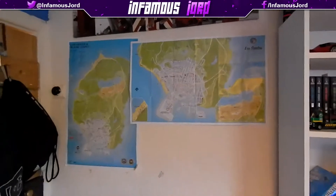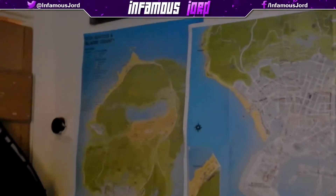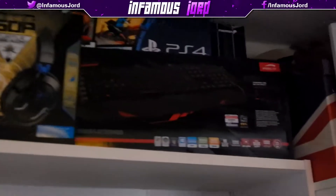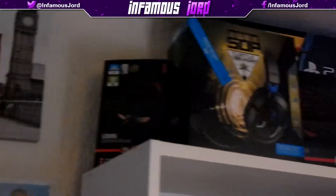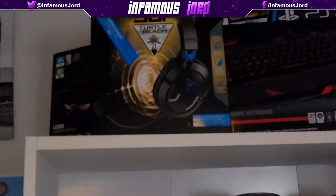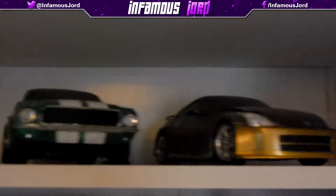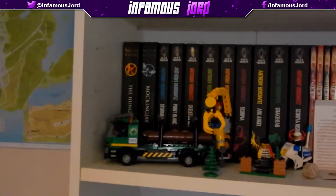I have some posters and a canvas, London themed, and then we have the GTA posters — a whole view of Blaine County and Los Santos, and then just Los Santos itself. Up on top of the shelf we have boxes of technology, not with the tech inside though. It's the new mouse and keyboard, PS4, and the Turtle Beach headset. We also have some cars — there's a Ferrari Enzo, a Ford Mustang, and I'm not entirely sure what Nissan that is.